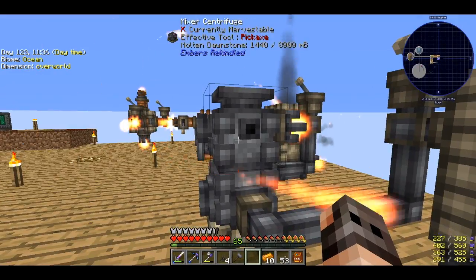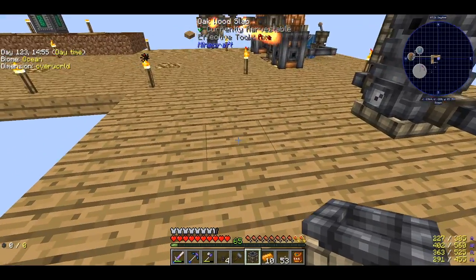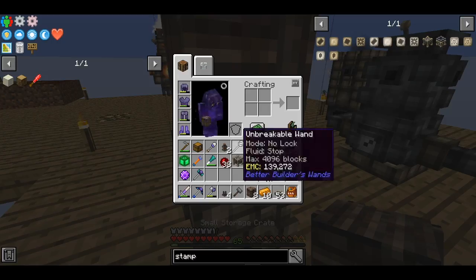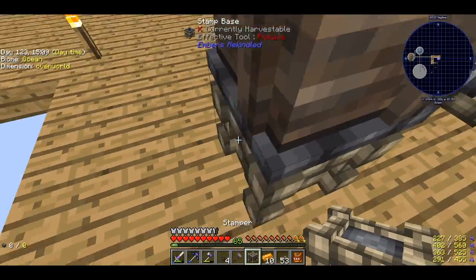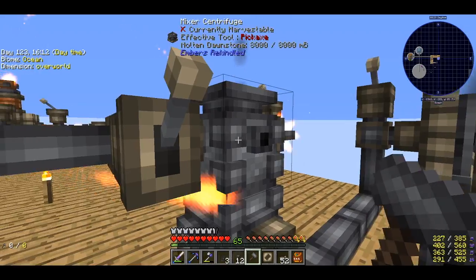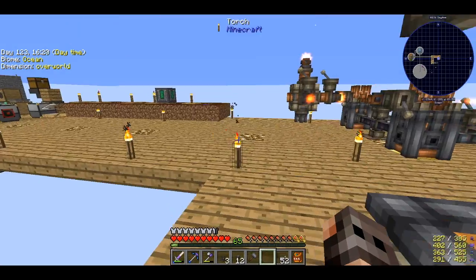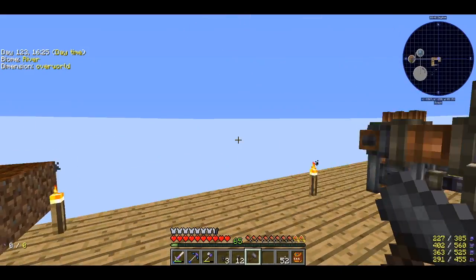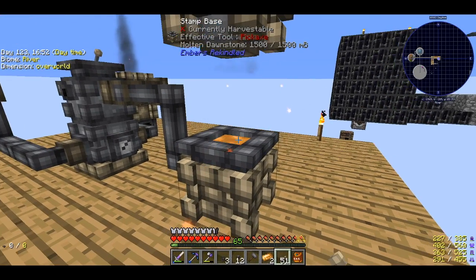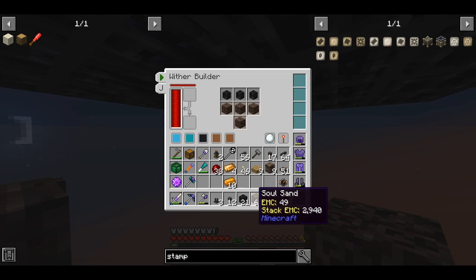Now we just have to extract it and turn it into Ingot. I wanted to use the Ingot Former from Nuclear Craft but that requires a top alloy, so we are going to do this the Embers way. We need the Stamper Base and the Stamper itself which has to go on top. Then we extract the Embers from the Centrifuge to the Stamper. I also made an Ingot Cast - it just needs Embers. There you go, we have one Downstone. We actually only need four and after that I should be able to make the Seed. It's a Tier 4 Seed, so let's get some Supremium. One Downstone Seed and it's 10-10-10.